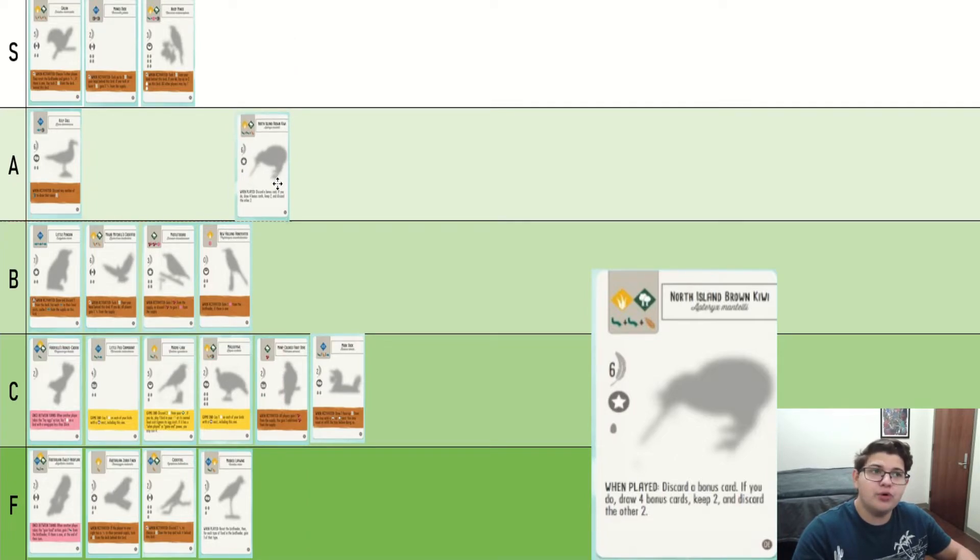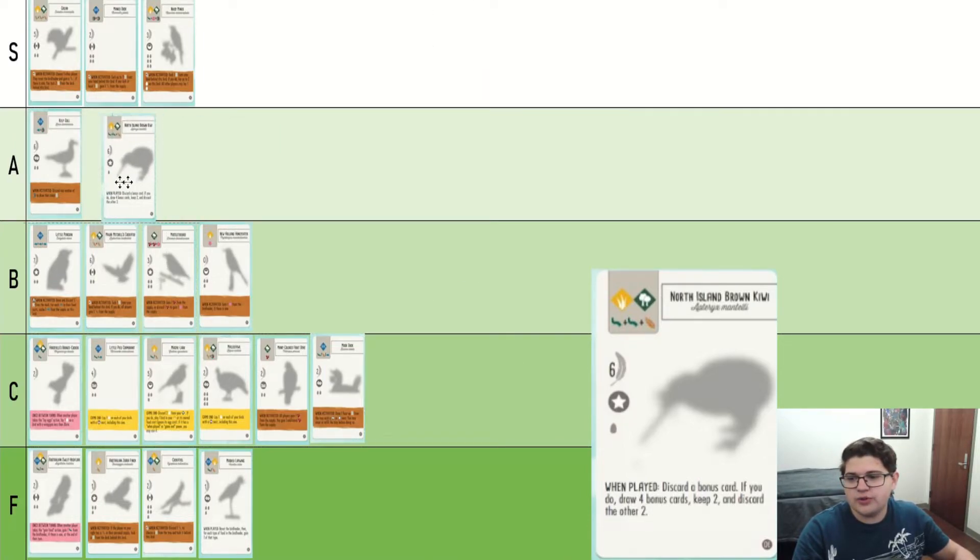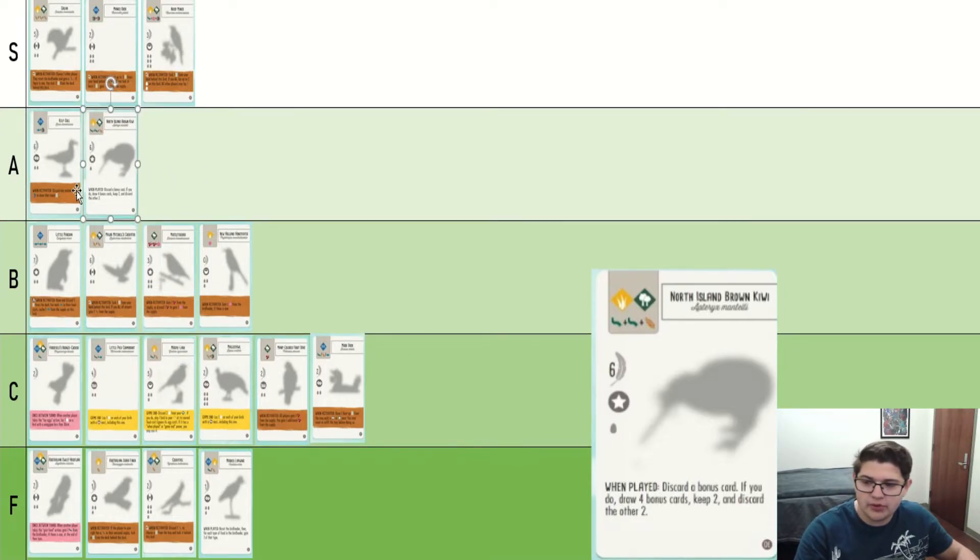North Island Brown Kiwi is pretty similar to Kakapo — you pretty much guarantee that you will be getting at least one really good bonus card. But with North Island Brown Kiwi, you keep two but you also have to discard what you currently have. There've been many times when I pick it up because it's a super good bonus card bird, but then I only have the one bonus card and I already have like maybe four points toward it. It's worse, but it's still fantastic. I think it's definitely an A tier bird.